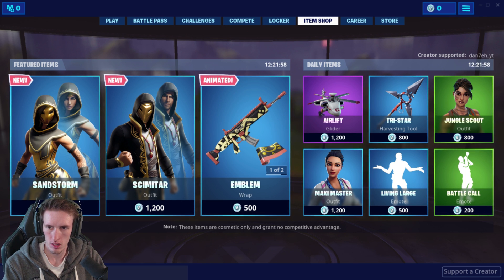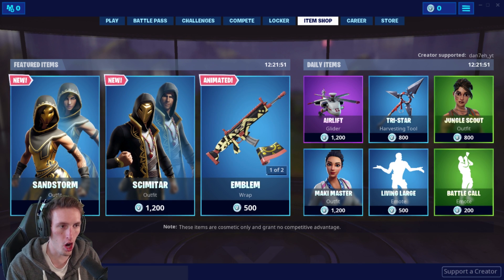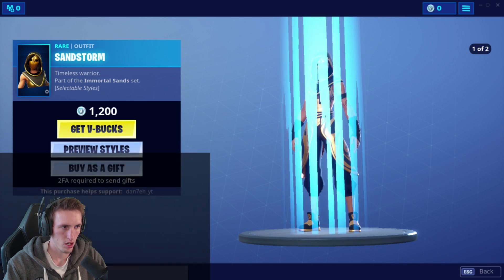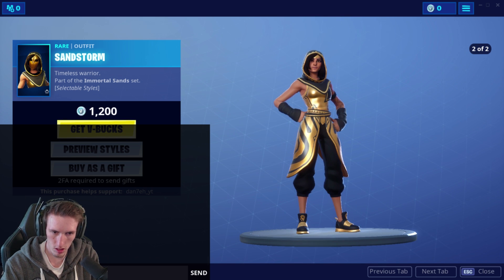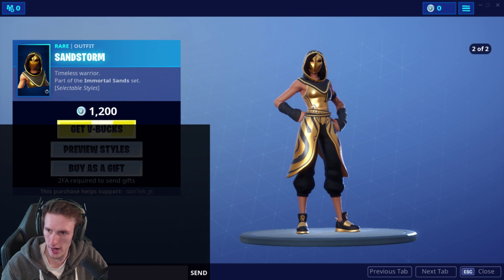The next step is to click on the item shop - it doesn't matter what day the item shop is on. We're going to select the item we want - for me, I want the Tech Ops skin. Now, what you want to do from here is very simple: select the item you want and then type the command. He's typing: slash unlock item shop minus selected item in.